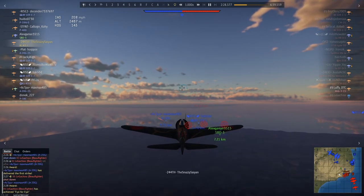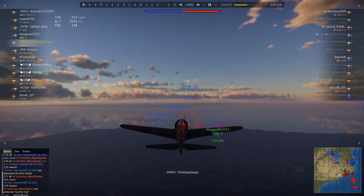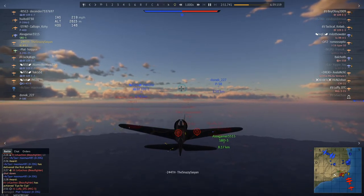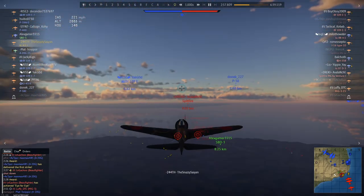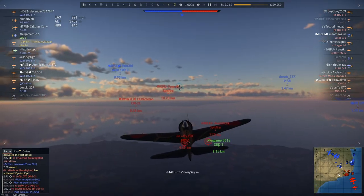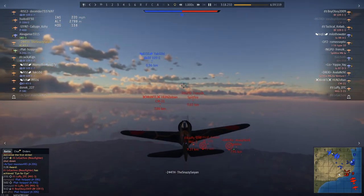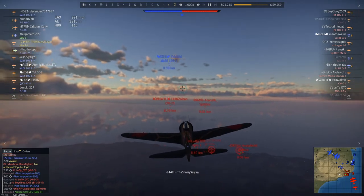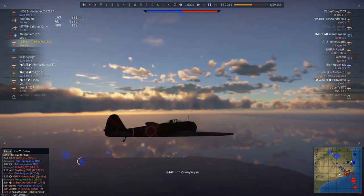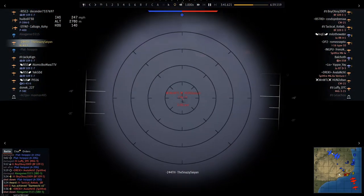The Ki-43 also has features which soften the weak points of the Ki-27, such as increased speed and increased firepower. Armed and ready — speaking of that increased firepower, we now have two 12.7mm machine guns, two .50 cals. This is a rare case of a plane where you can actually upgrade the guns. It starts with two 7.7mm machine guns, but you can unlock bigger guns to replace them. With two 7.7s at 2.3 in an up-tier you'd really struggle, but the .50 cals make such a huge difference. We're entering combat now and there are a couple of CW-21s — a very irritating Chinese aircraft.